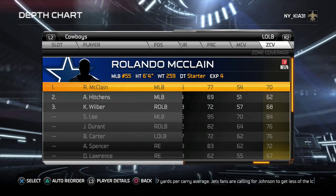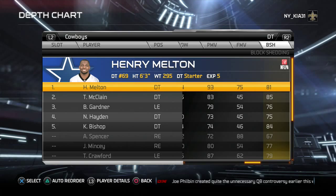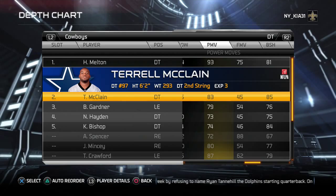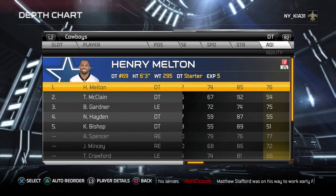Melton only has 81 block shedding, but he's got 93 power moves — so if you can get the guys into passing situations you're going to do well. I put McLain here to have some block shedding as well as some pass rush, and to take on those double teams. He's got 92 strength, so I'll go with him to fight through double teams and have Melton be my three-technique.